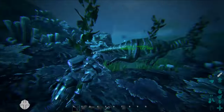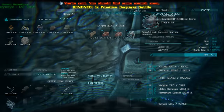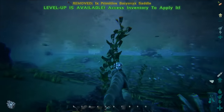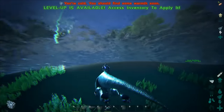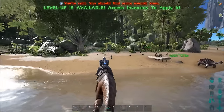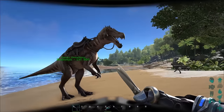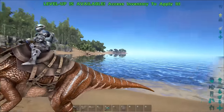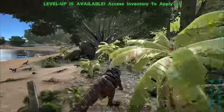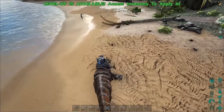We're going to check out the Baryonyx. This guy eats fish, gathers them, good in the water along with being good on land. He's basically a two-legged mini Spino. He's got a unique thing of being good in the water — when he's in water and has fish meat in him, he can rebuild health quickly.